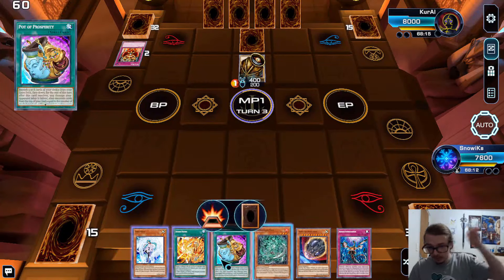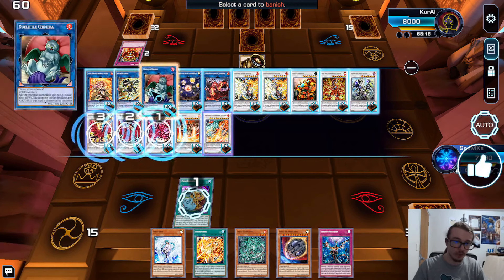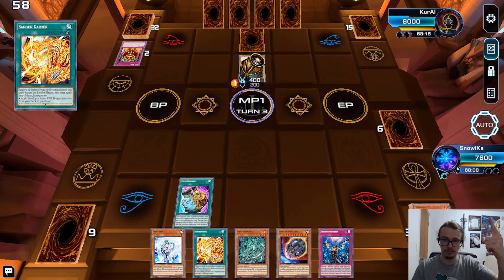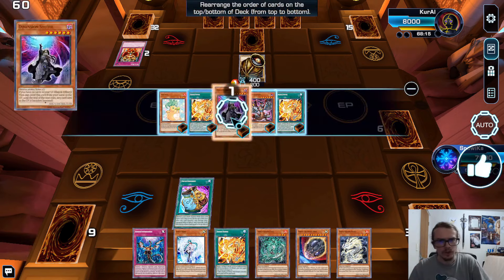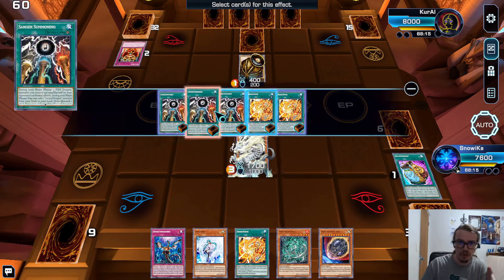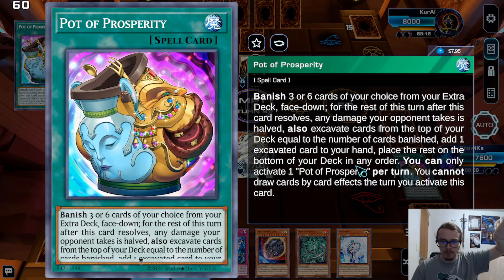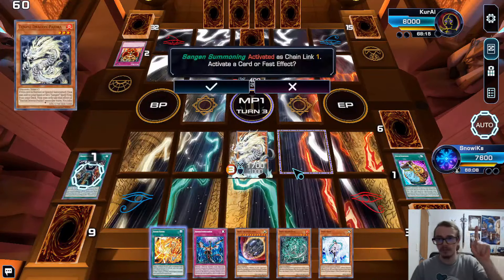Let me show you how the combo works and just the bare minimum to get to lethal. Let's say you're going second and you activate Pot of Prosperity, banishing a bunch of cards you won't need. You reveal a bunch of cards and grab the Pydra. Remember, Pot of Prosperity does have text: any damage your opponent takes is halved. Keep that in mind — my opponent is taking half the damage.